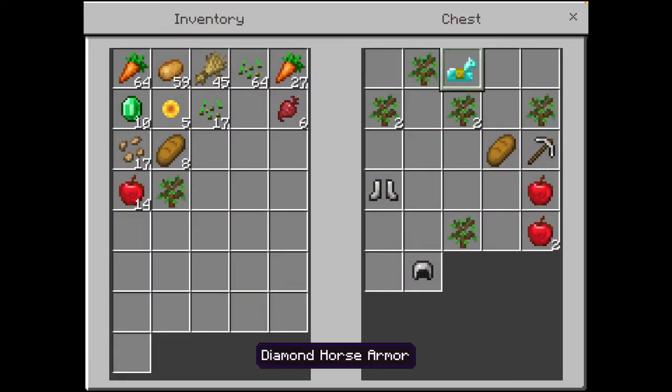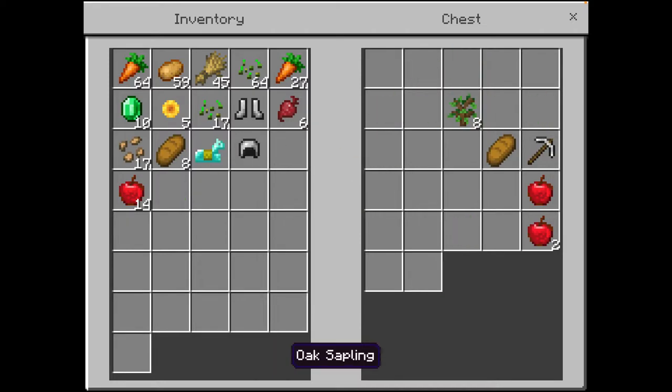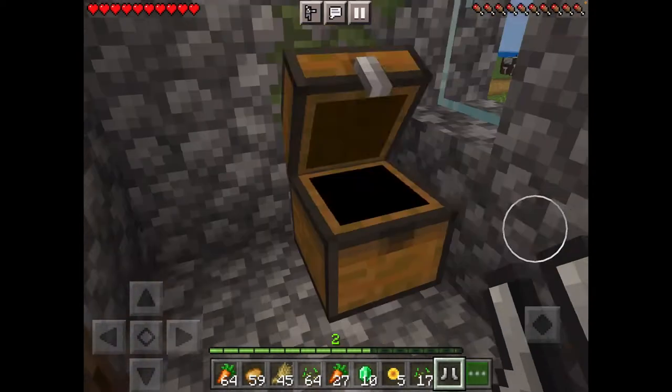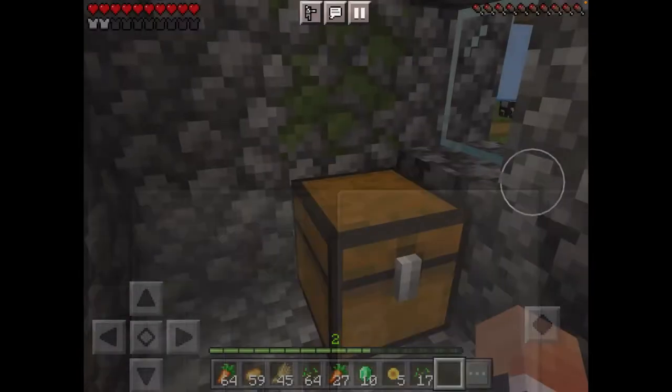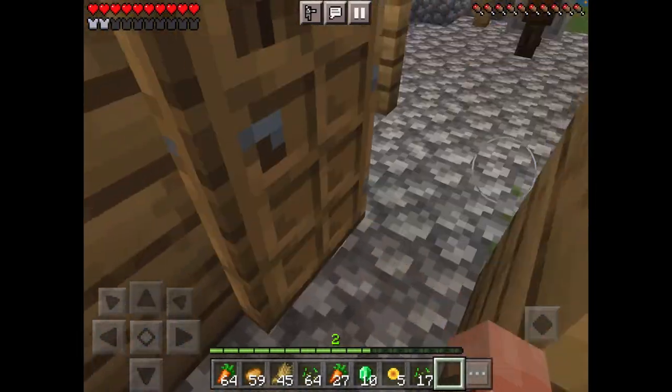The blacksmith! Diamond horse armor — now that is good. That is good. But another iron pickaxe — of course. Of course another iron pickaxe. That diamond horse armor though, that was good. That's what I'm talking about.